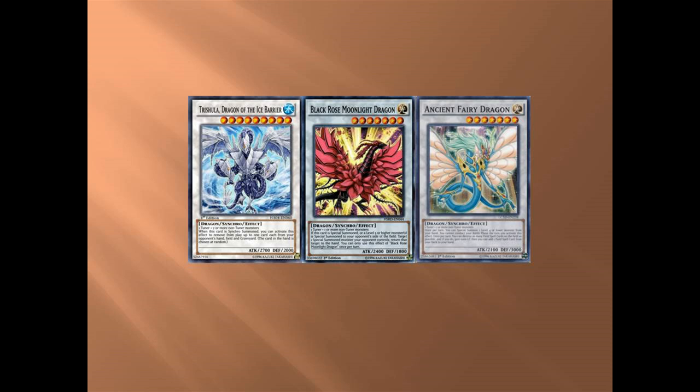Next is Black Rose Moonlight Dragon. You can actually get this out a lot more often than you think — it's easy to get with a level four and Jurrac Aeolo, but you can also, if you're sitting on a very protected board, throw a Ghost Ogre out there and make it. As for Crystal Wing, I thought about it but I don't think you should use your resources making it — it takes up a space I find valuable.